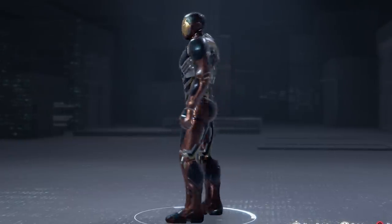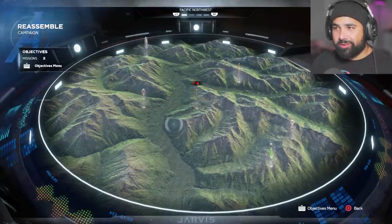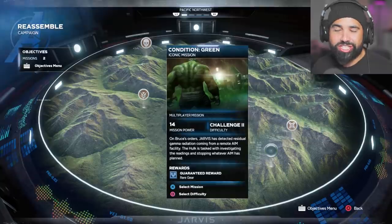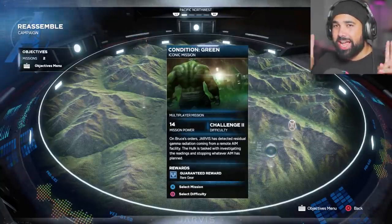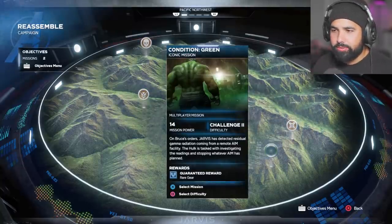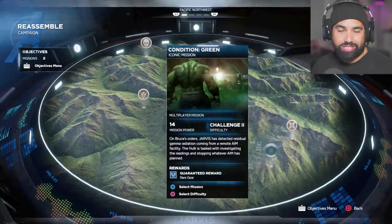Let's take a quick look... let's look at that booty. So we're currently in the Pacific Northwest and we're going to be tackling the mission called Condition Green. This is considered an iconic mission, and I want to say it's because it's character related, not too sure, but this is the one that I've been wanting to do since yesterday.